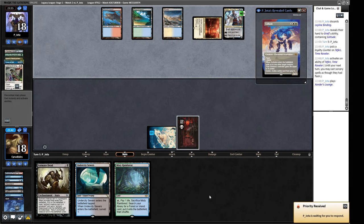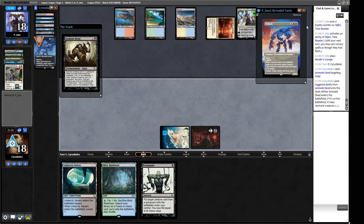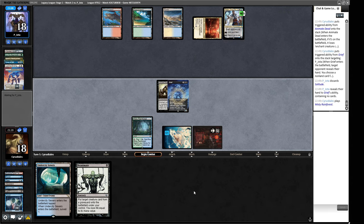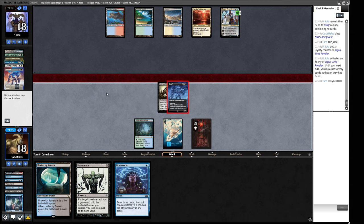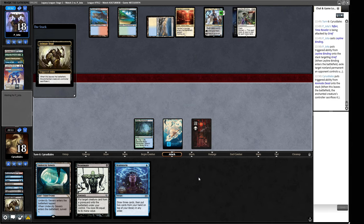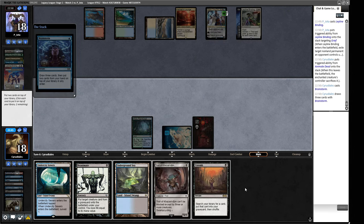We put the Reanimate into our hand, surveil the Grief, and we could Grief our opponent right now with Animate Dead — it gets bounced but gives us value on the way in and out. Our opponent has two cards: a Leyline Binding and a Solitude. We take the Leyline Binding — Solitude costs them two cards to fire off. We play the fetch land and wait. We use Grief to take their Solitude, keeping the Brainstorm. Once we've exhausted their resources, we can brainstorm and work from there.